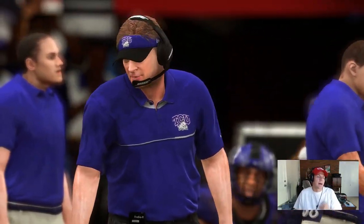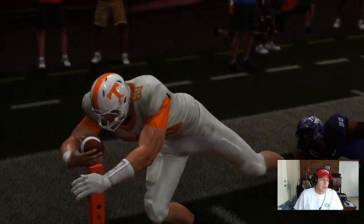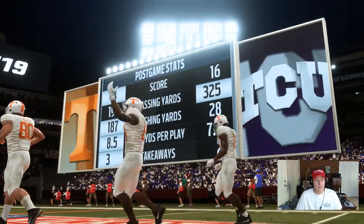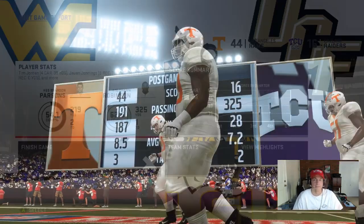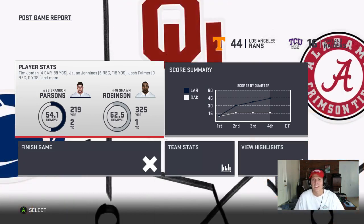Demolished TCU. I'm gonna have to check the difficulty — I think it's on all-pro, we're gonna bump it up to the highest difficulty. I should have checked that before we even started but that's on me. Anyways, week one: 44 to 16 blowout against TCU. They had us on passing yards but we're a balanced offense — 191 passing, 187 rushing. The scoreboard's all that matters. If you enjoyed the video make sure to give it a thumbs up and comment down below. Likes and comments help YouTube promote this video. Keep showing the love and support, subscribe and turn on the notifications — I'll see you in the next video.